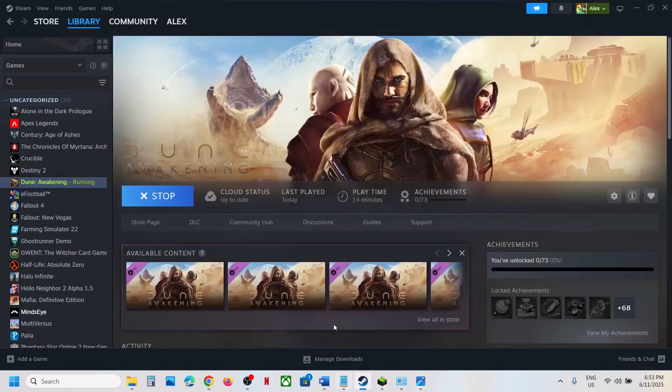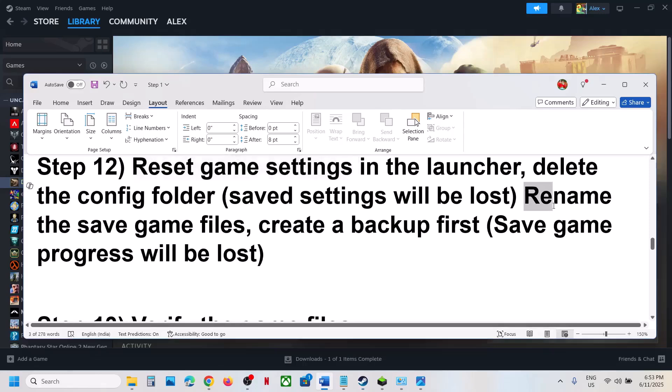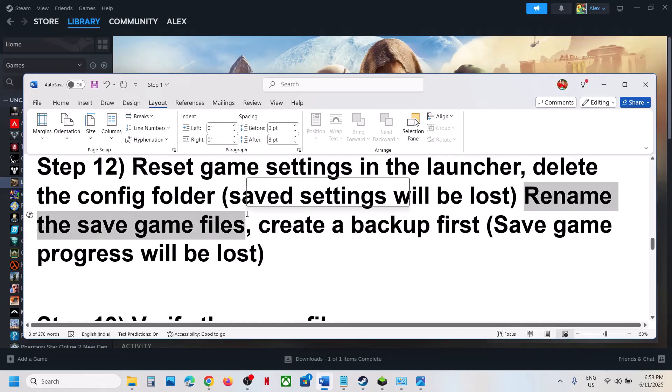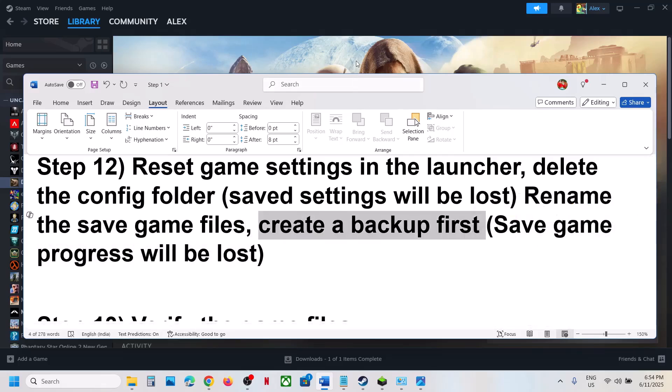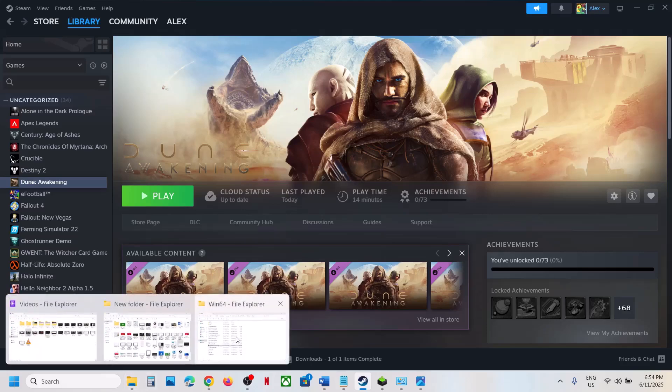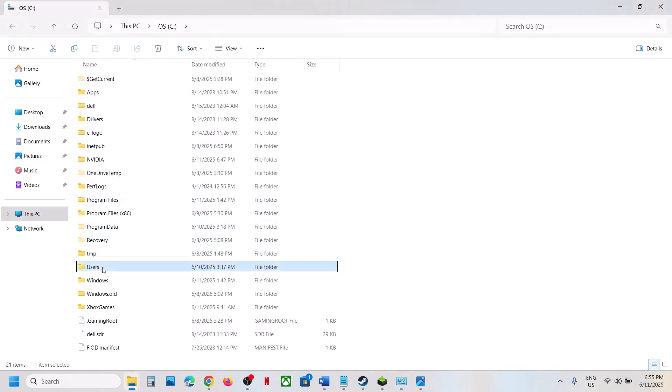If that does not work, the next step is to rename the save game files. Be aware that renaming the save game files means all save game progress will be lost — you will have to start from scratch. Create a backup first.